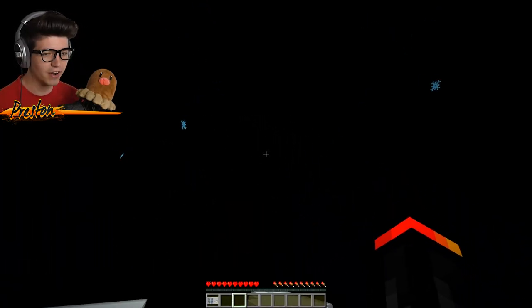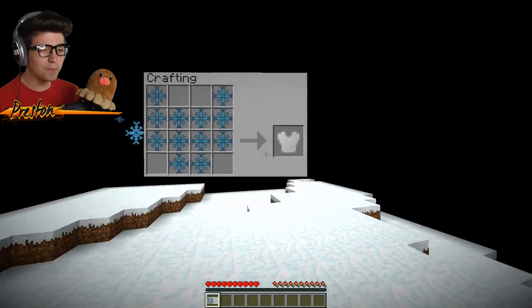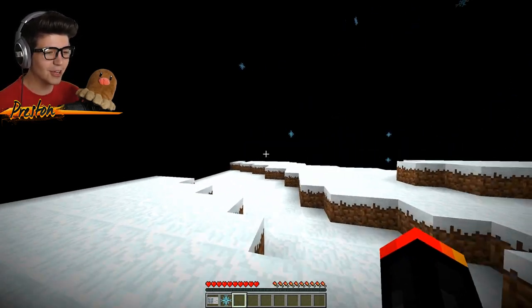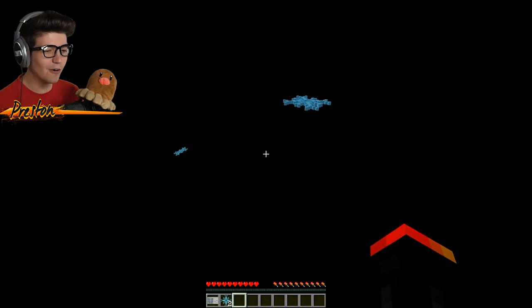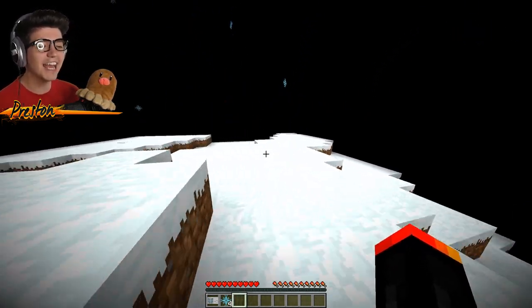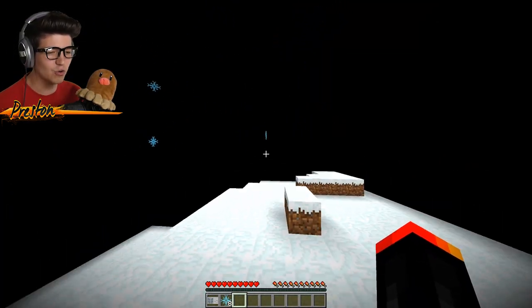Our next area of adventure — a snowy area with snowflakes in the sky! There's a four-by-four crafting bench here. You just literally run up and grab the snowflakes — give me the snowflakes, I need more! But if they get too close to the ground, they melt and disappear. I think we need just two more.